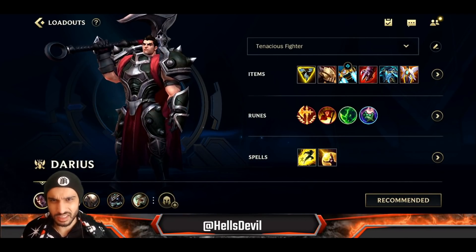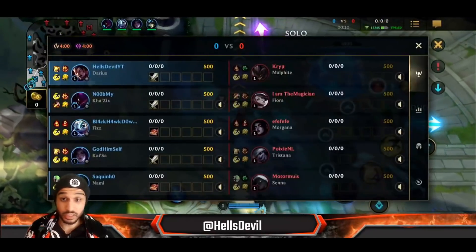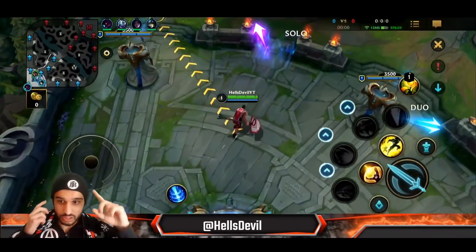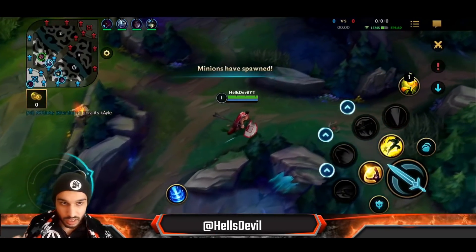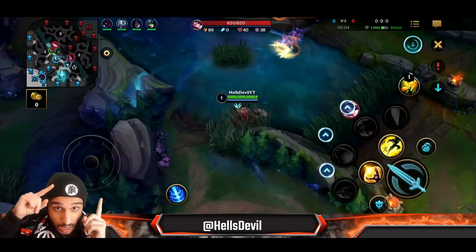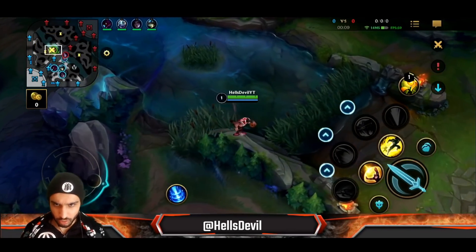Now let's get into the gameplay. Let me start by teaching you new things about Darius I've never taught before. First things first — look at where I'm moving. I move to this bush, and this is a new thing I do on Darius: I don't take a single upgrade at level 1. I move to this bush, and if the enemy gets too close to me, there are two things you can do.